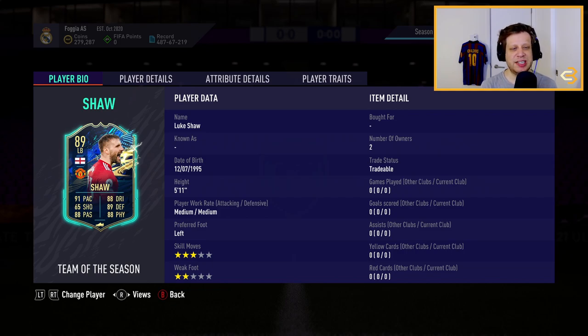The only letdown of his card is his 3-star skill moves and 2-star weak foot, but he is in the Premier League and he is English, so he does have awesome links with other great players such as Aymeric Laporte, Marcus Rashford, and so many others.